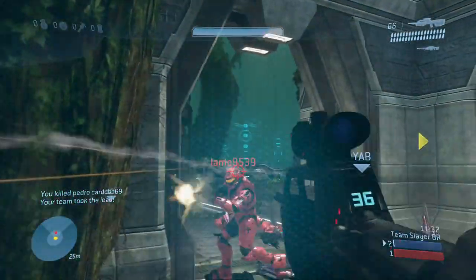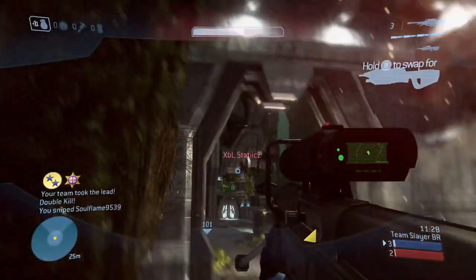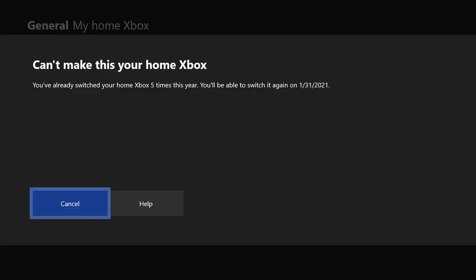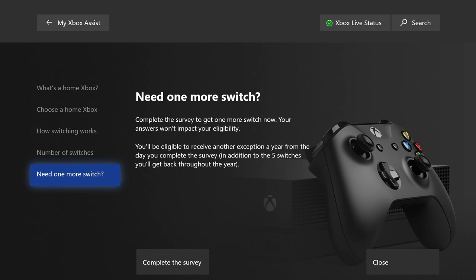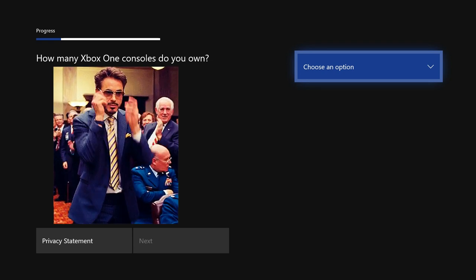I tried to reset the limit by accessing the developer settings, but that didn't work for me. What I did find out is that you're still able to get one more switch after reaching the 5 switch limit. To do that, go ahead and press Help and it should take you to an Xbox Assist menu. From there, go down to where it says 'Need one more switch' and complete the survey. Your answers won't impact your eligibility, meaning you'll be getting an extra switch regardless.